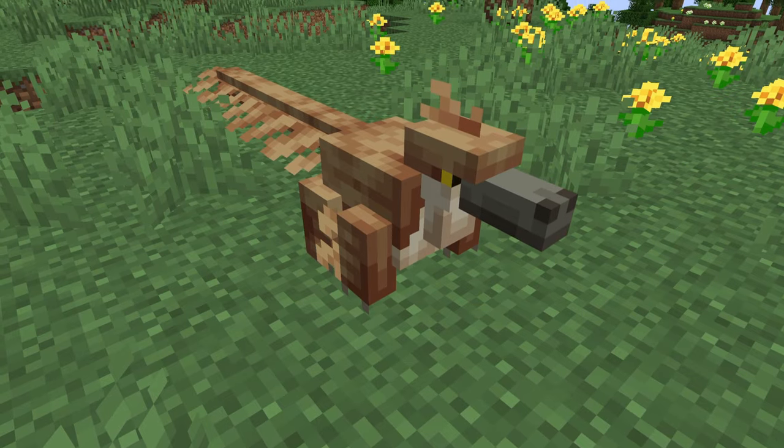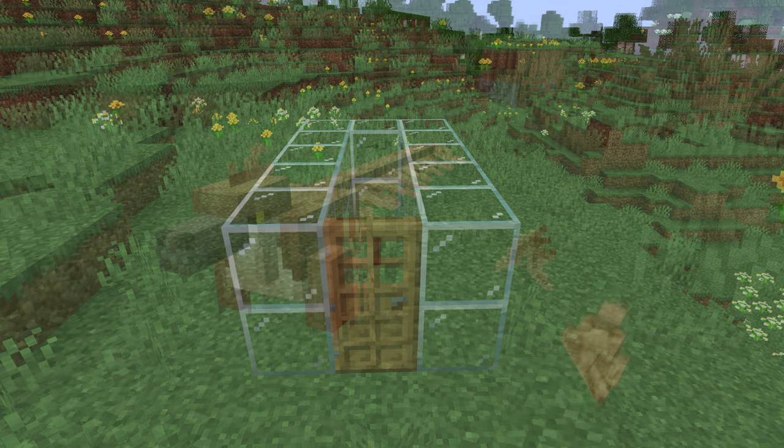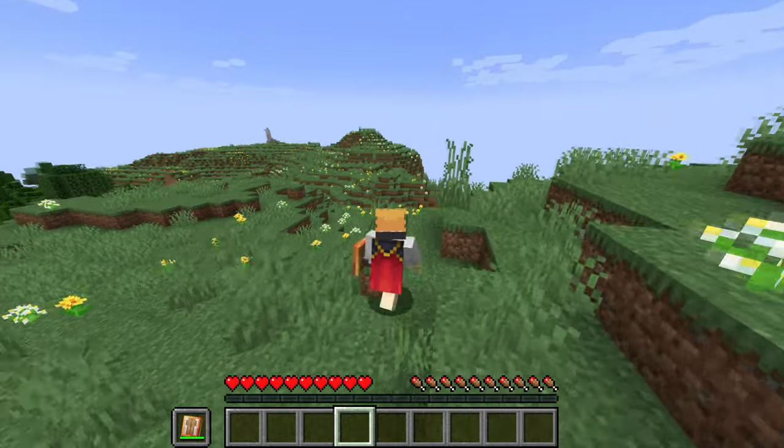Lastly, the Velociraptor are clever creatures, being able to open doors or even press amber buttons. Occasionally they will shed feathers while doing these activities. Combined with T-Rex teeth, one can create a velocity shield, boosting one forward when shielding.